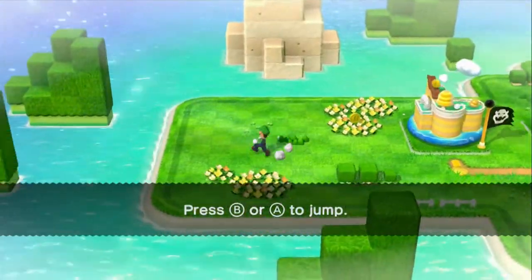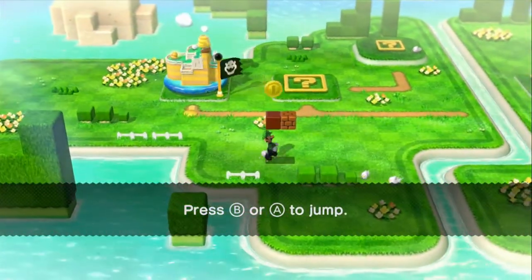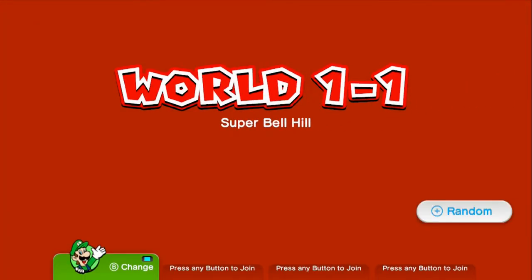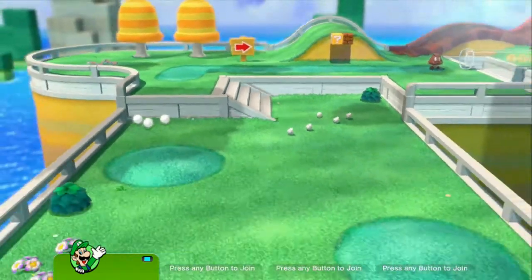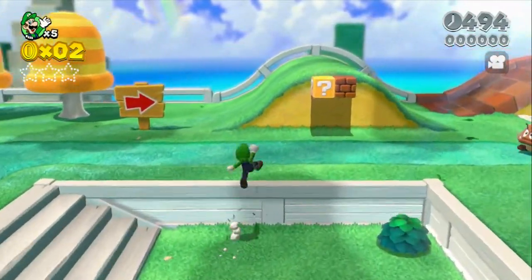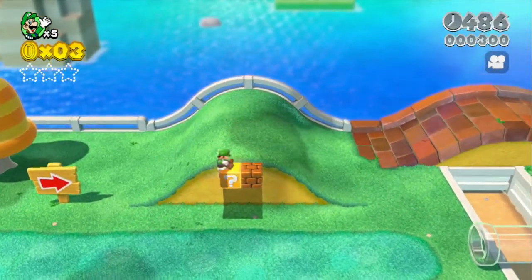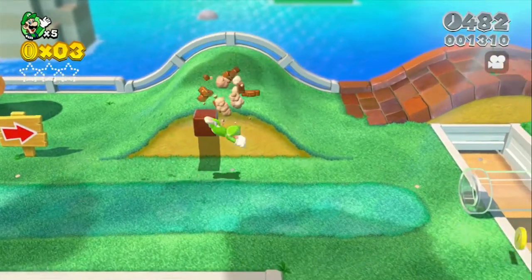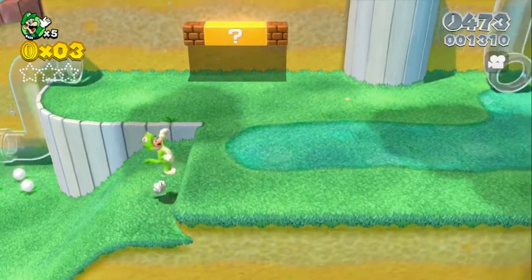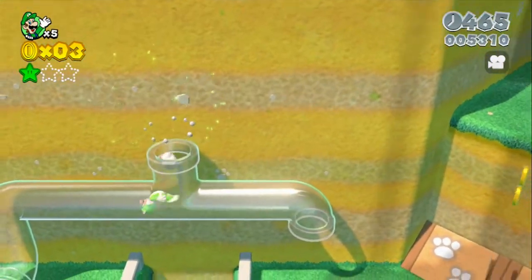Alright, so here we go. Here we are on the hub map. We got these coins — oh, the coins! Okay, so we're going into level 1. I'm obviously playing as Luigi because I like how he jumps, and I mean, who doesn't play as Luigi? I actually like to play as Rosalina and Princess Peach also.